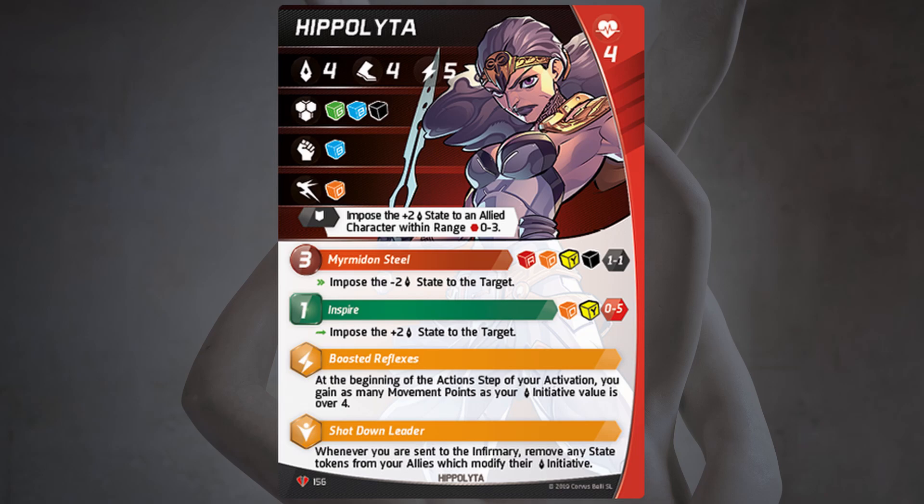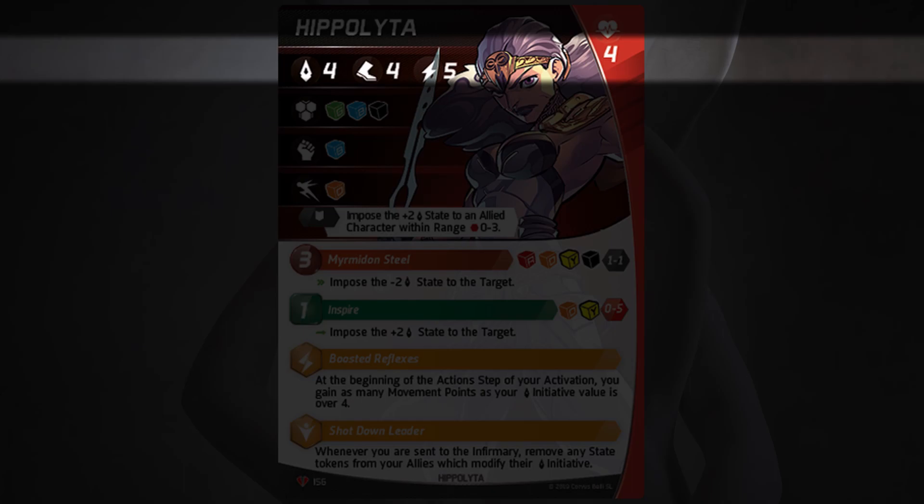We're going to take a quick look over her stats. She's got an initiative of 4. Her movement is 4, her energy is 5, and her health is 4. This is fairly standard stats, but that's not a bad thing.